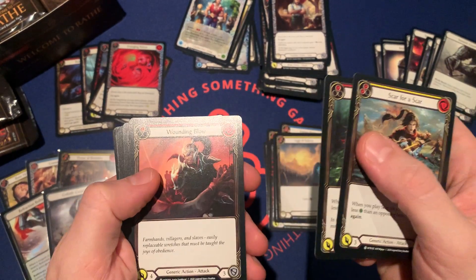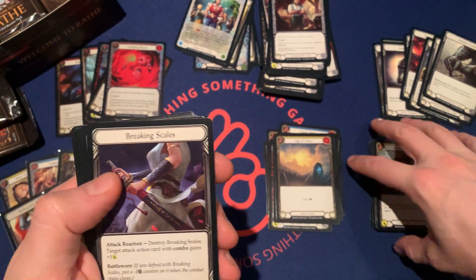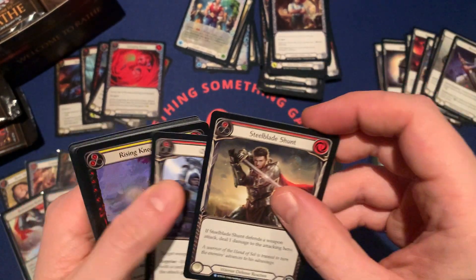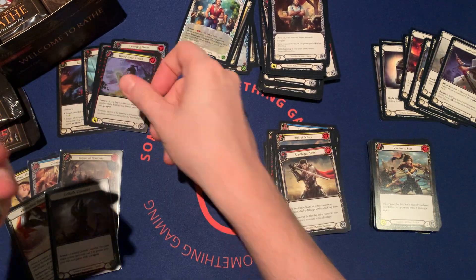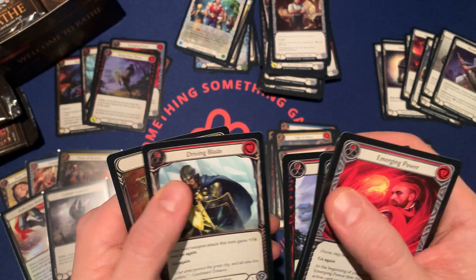Scar for a Scar, Wounded Bull, Wounded Blow, Slug, some Scales, Steel Blade Shunt, Overpower, and a Rising Knee Truss. Power, Pad Count, Blow, Tap, Just Pot, Tree Truss, Driving Blade, and a Dumblade.